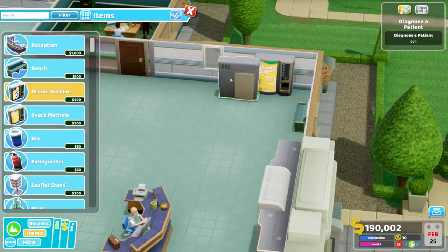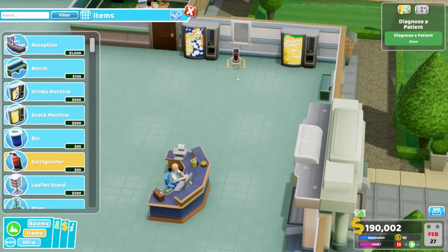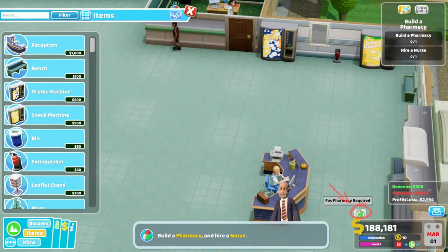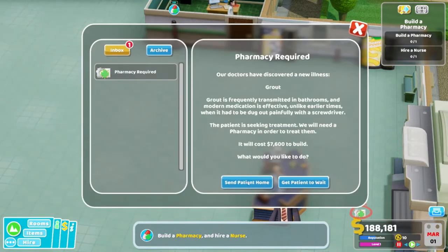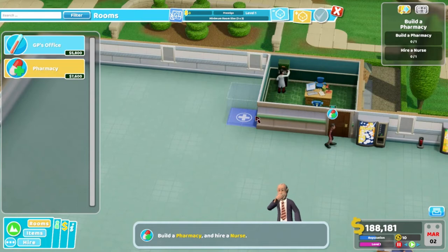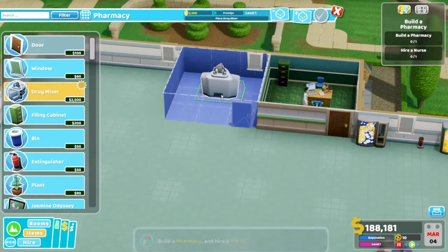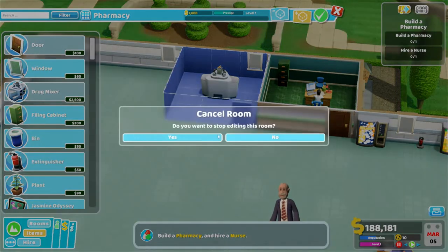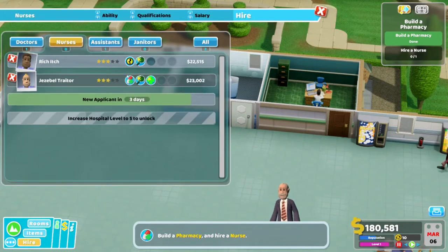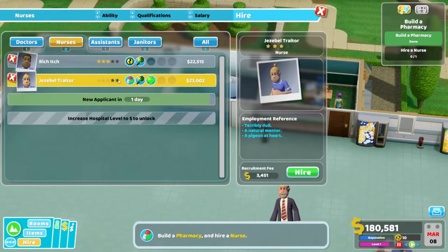We gotta have drink machines. Go to pharmacy and hire a nurse. Let's go to rooms, pharmacy. Tick it — okay, there we go. And we hire a nurse. Let's go with this one — energy drains at a reduced rate. There you go.